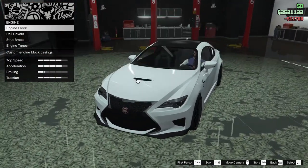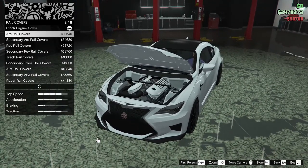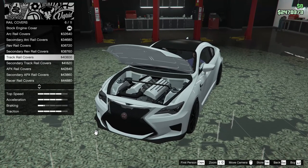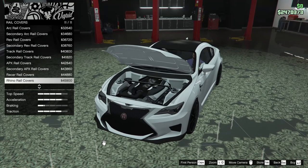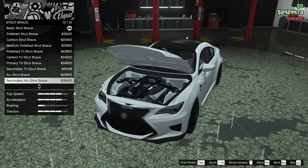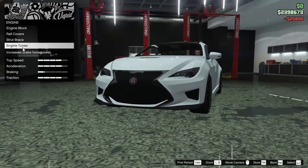For the engine we can change the engine block — we can add a primary intake, secondary intake, chrome intake, or a carbon intake. Let's go for the chrome intake. For the rail covers we have arc rail cover, secondary arc, rev rail cover, secondary rev, track rail covers, secondary track, APX rail covers, secondary, racer rails, and rhino rail covers. I like the rhino — let's go for that. For the strut brace, the arc strut brace might be specific to this car, so I'm going to go for that one. Engine tunes we're going all the way up.